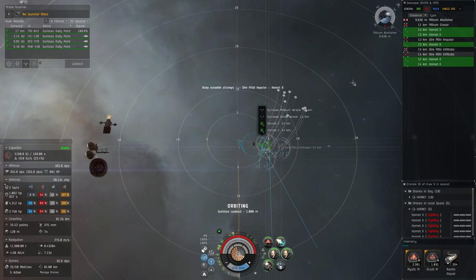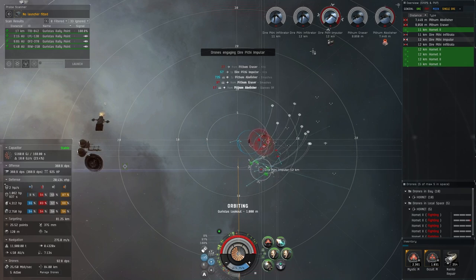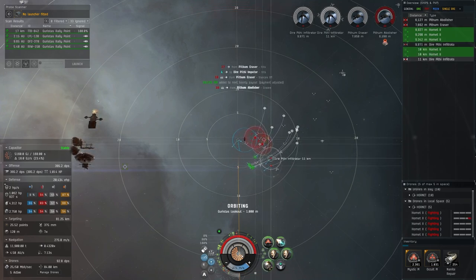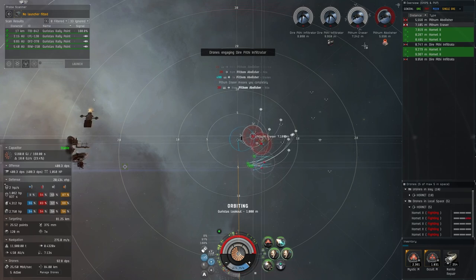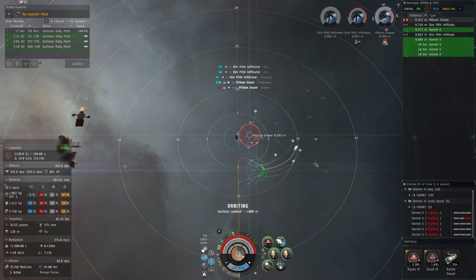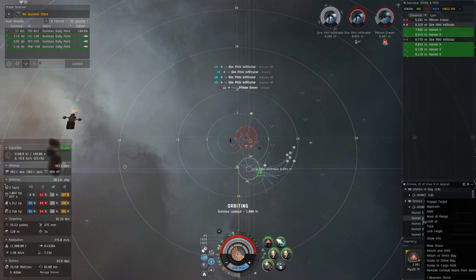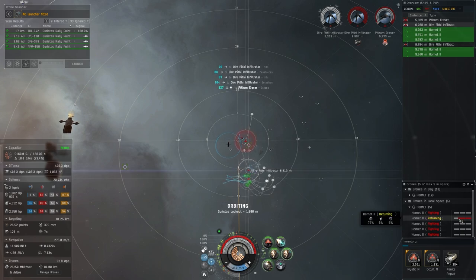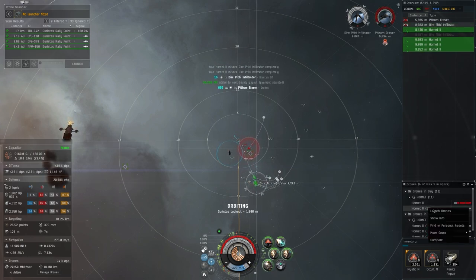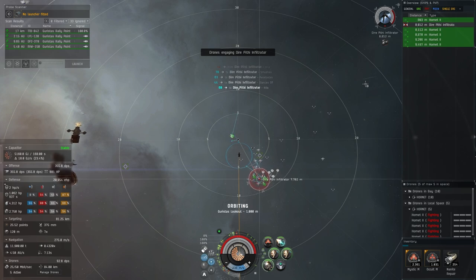Rally points are pretty fast since most things are cruiser and below. The drones are already on the frigates for the wave, which is exactly what we want. Once they start taking damage, keep an eye on them a little bit. Once this cruiser is down we'll select the next one. If you run into trouble and start going halfway into armor, that's usually when I use the assault damage control to get things situated. This drone is in hull so we're going to try to bring him back — saved him, then we'll launch a fresh one. Once drones get into armor, try to pull them back.